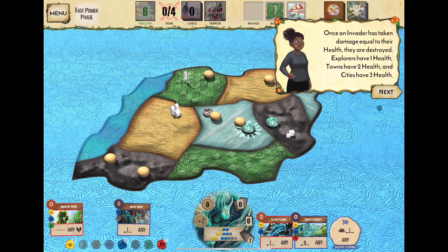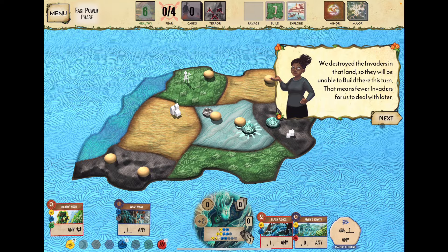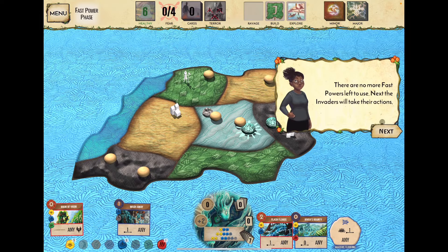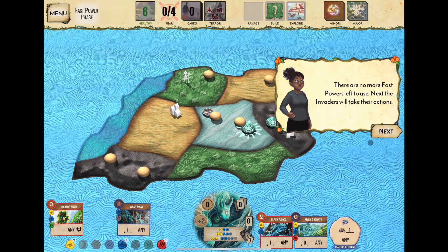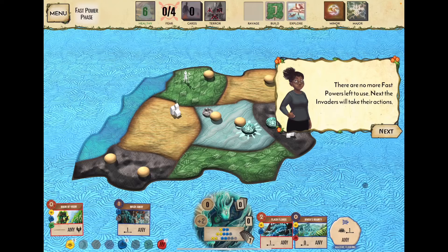Explorers have one health, towns have two health, and cities have three health. Once an invader takes damage equal to their health, they're destroyed. We destroyed the explorer in the jungle, so they'll be unable to build there this turn. River's Bounty and Massive Flooding are slow powers — blue turtle — so the invaders get their turn now.